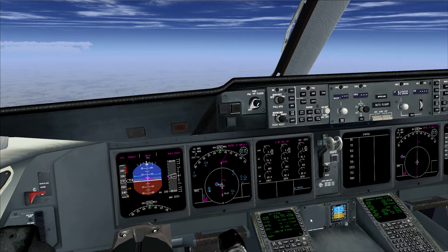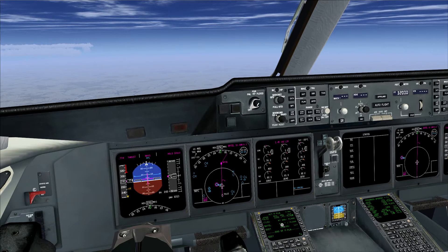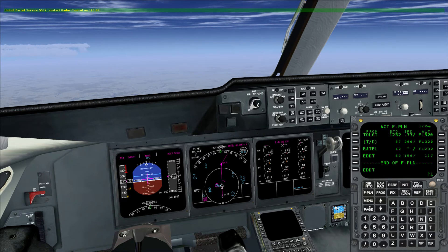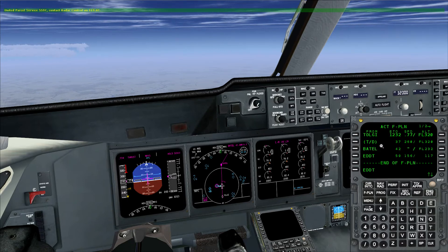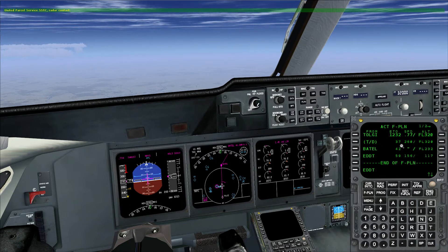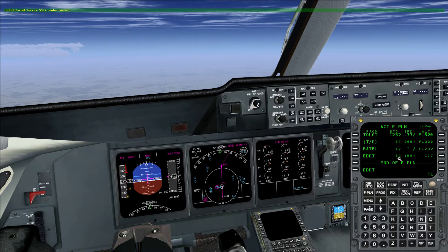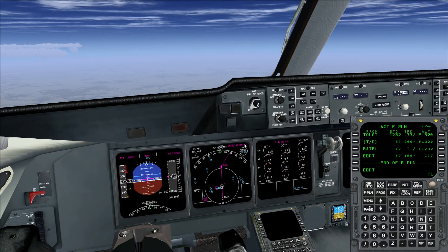I created a plan and loaded it into the MCDU with the company route function that Cliff describes in another video, and this is described in the forums. So the last waypoint is BATTEL, which is actually the STAR entry point, and the MD-11 puts it direct to the destination from there. We just passed some terminal waypoint three minutes ago. The MD-11 has calculated the top of descent coming up in two minutes, and BATTEL in about seven minutes.